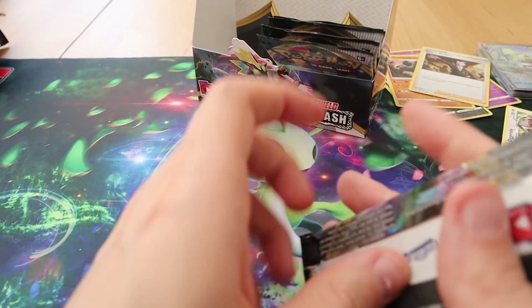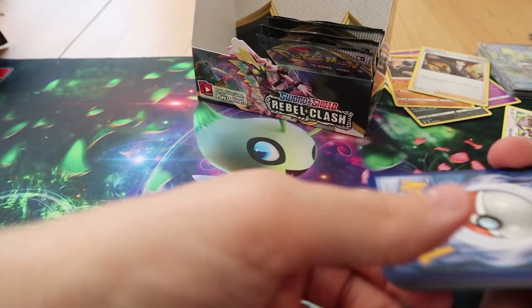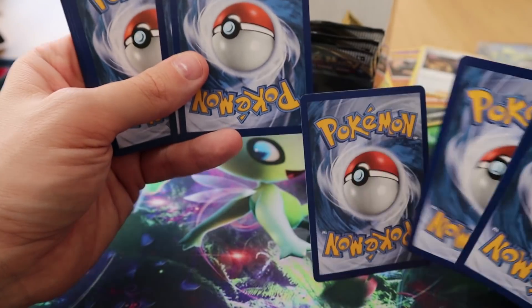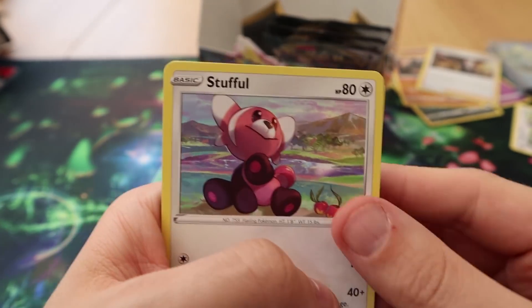There's the Rainbow Boss's Orders — that's the money card from this set, isn't it? I keep forgetting there are Rainbow Trainers — that's a Holo Trainer. Did Rainbow Trainers really need to be a thing?